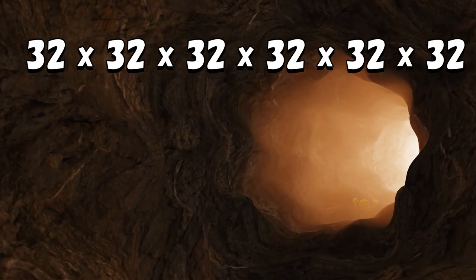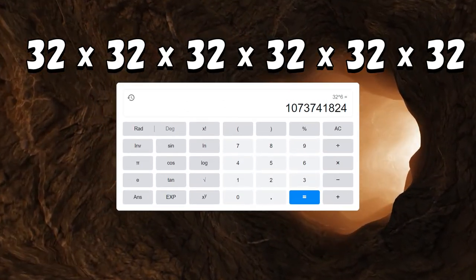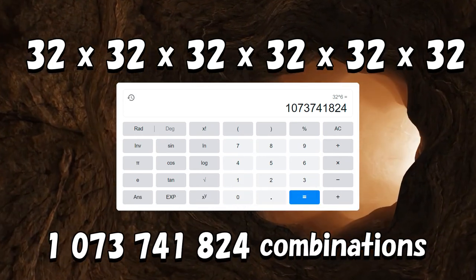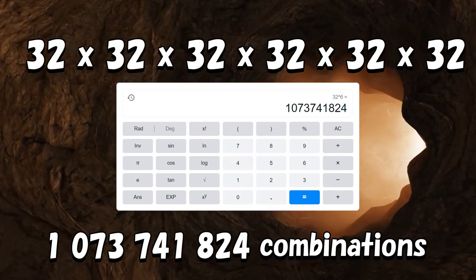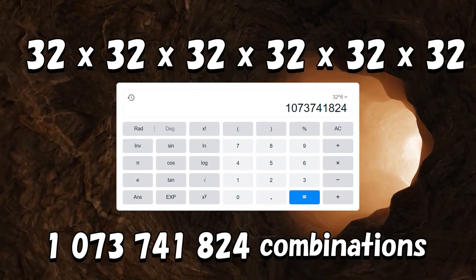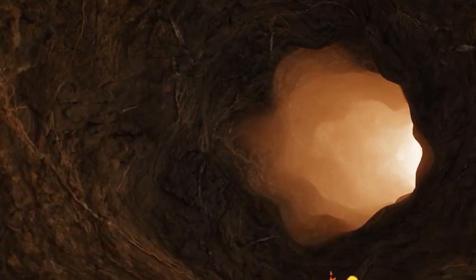If we take 32 to the power of 6, we get 1,073,741,824 different combinations. This reflects how many unique combinations of IVs a Pokemon can have, and thus how many different Pikachu, for example, there can be when we just look at IVs alone.